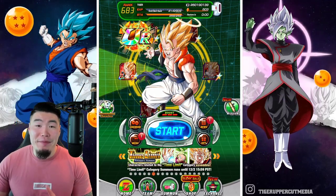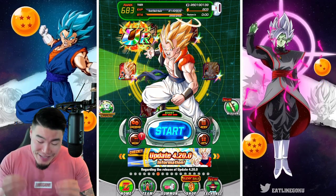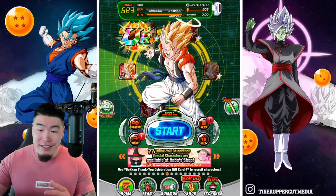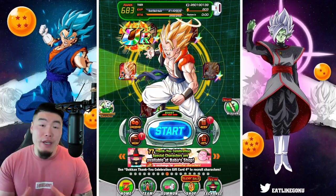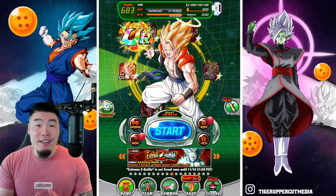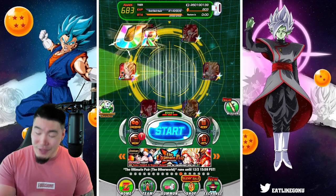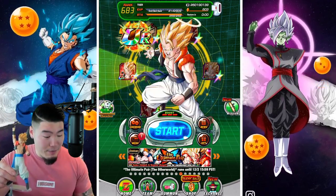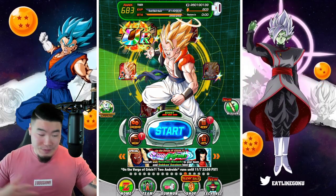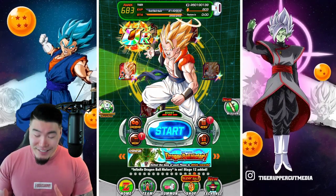Alright, what's going on guys? Welcome back to another Dokkan Battle video. It's really been quite some time since I've been this excited to summon for a new unit, which is a little bit scary because it's going to be extra sad and extra disappointing when I eventually get shafted by this banner. But let's try to not think about that. As you can see, we have a full Gojita team on the wheel here, my Super Gojita figure right beside me, along with the Goku and Vegeta that came with it, and I'm also wearing a Fusion shirt. I feel like we have a lot of good stuff going, giving ourselves a good chance to pull this Tech LR Gojita.